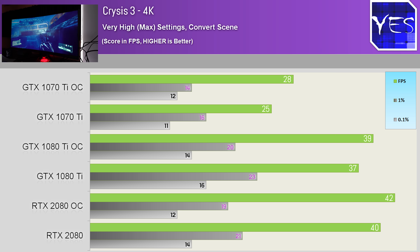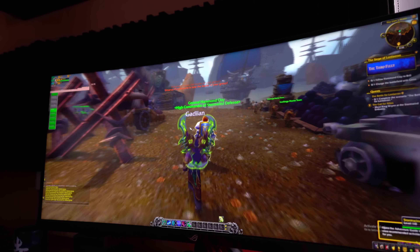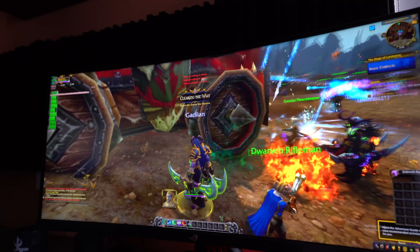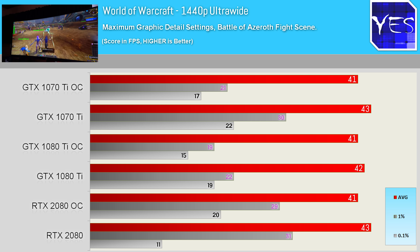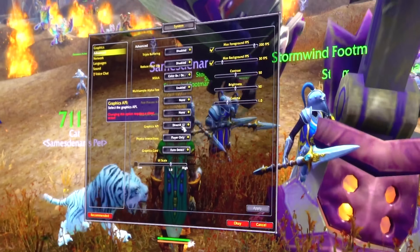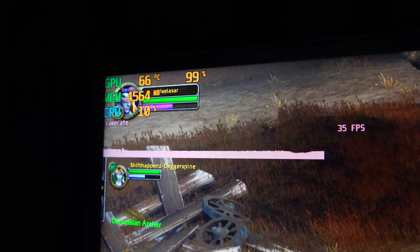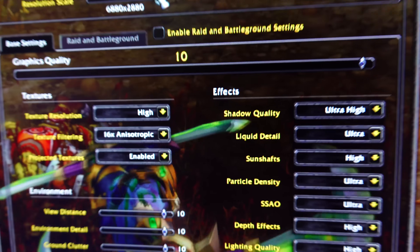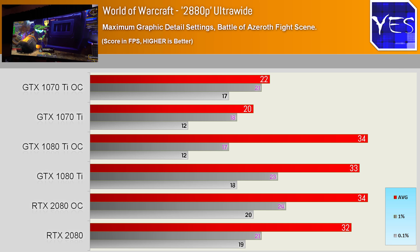Moving on to the latest World of Warcraft expansion, Battle for Azeroth. The first battle scene is very intense with lots of NPCs and effects. At complete maximum settings with 8x MSAA, the CPU was still being limited at 1440p ultrawide across all three cards, and DirectX 12 did not change this one bit. To really stress the graphics cards, we stepped up to a simulated 2880p ultrawide — a ridiculous amount of pixels, near 20 million. GPUs were finally maxed at 100%, and we got a virtually a tie between the 2080 and the 1080 Ti — which pretty much sums up both cards in a nutshell.